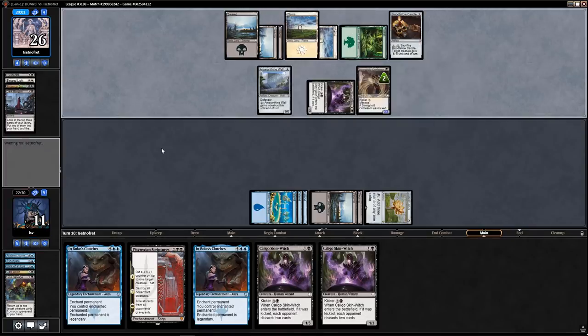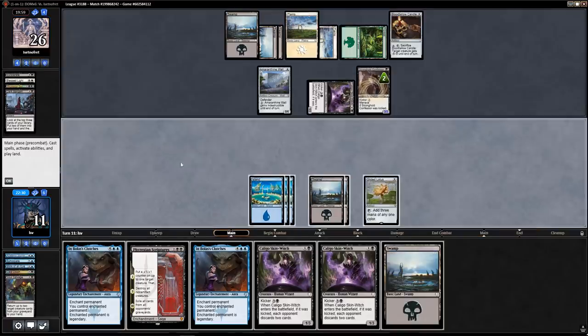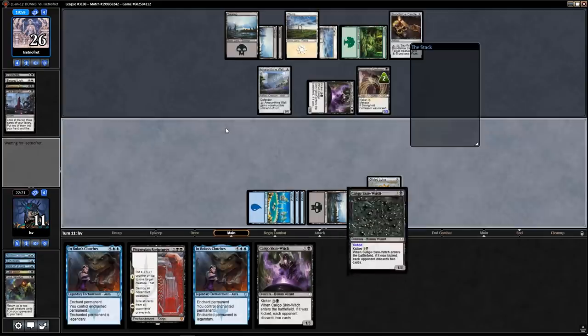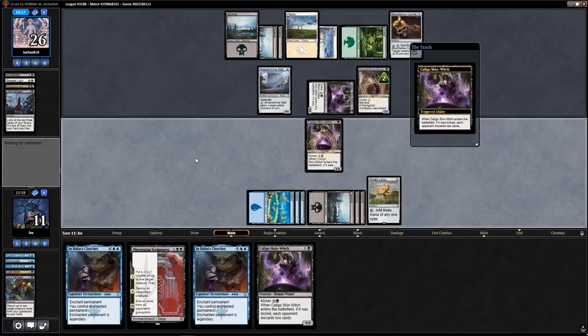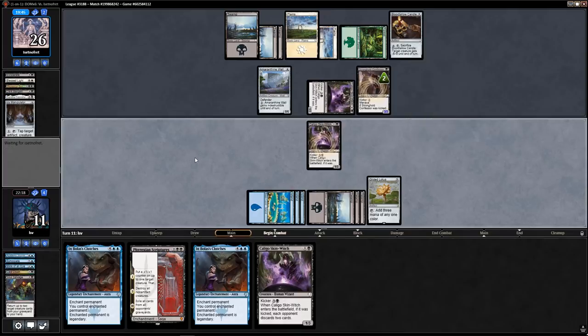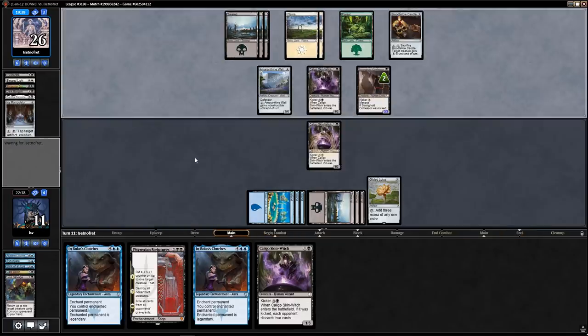They deny with four cards — I'm at 11. I'm going to play my land. Next turn I might want to play a kicked Skin-Witch and then play Scriptures. They also might have been holding lands because they saw me bring back the two Skin-Witches. They discarded Deny Thigh and an Icy Manipulator — it's so confusing that their best play was a Stronghold Confessor.